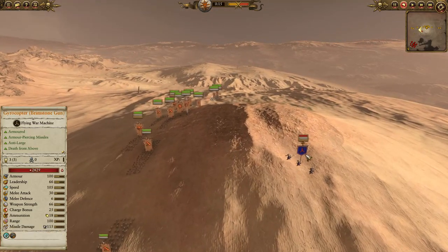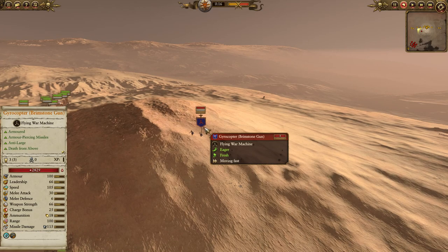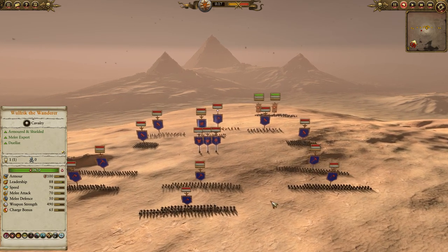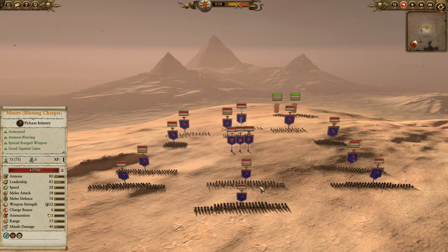For my opponent's army today, he does in fact have a Gyrocopter, which I like — it's good for a little bit of scouting as well with the Brimstone Gun. For his front line he has gone for some Longbeards, going fairly elite, and they're all backed up with Miners with Blasting Charges of course. These guys have been great against Marauders — really nice pick by my opponent.